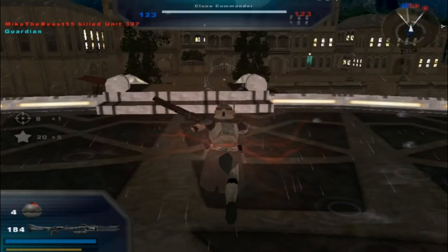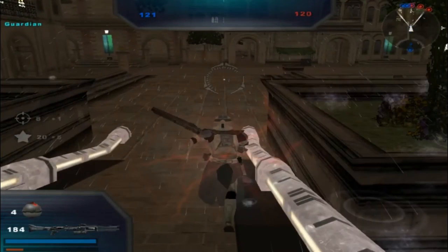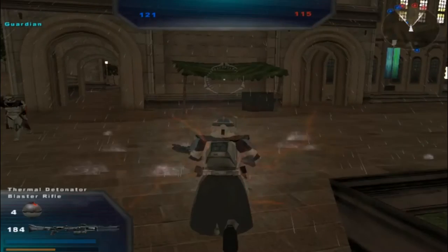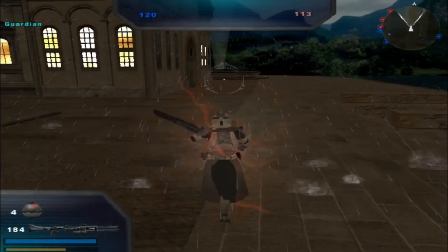The command post is under Republic control. Hostile reinforcements are being depleted. Now they're the ones losing their reinforcements. I think there's something that opened in the background — that's why my game's going a little laggy now.